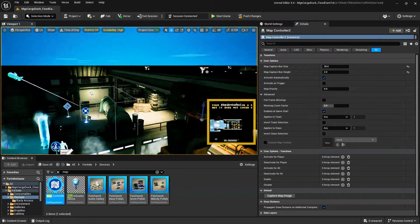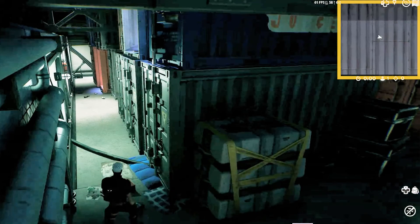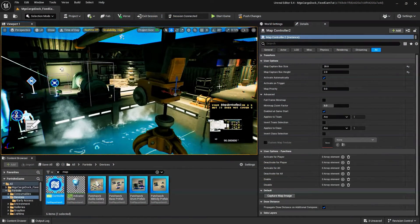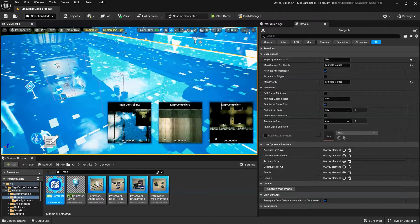Activate Automatically and Activate On Trigger determines whether this map will apply to players automatically, or if the map is triggered when the players enter the map capture area. Map Priority: when using multiple Map Controller devices, this option sets the priority for each specific device. When multiple Map Controllers are active, the one with the highest priority value is used.